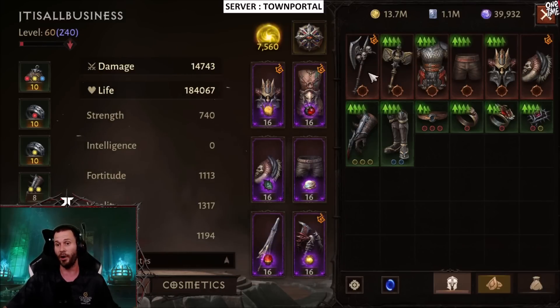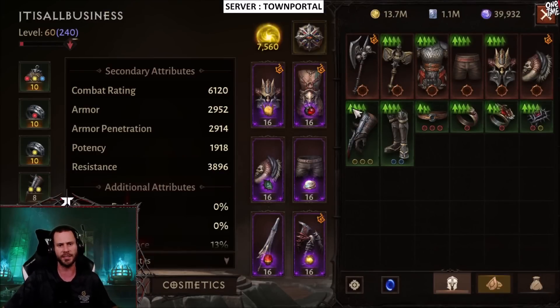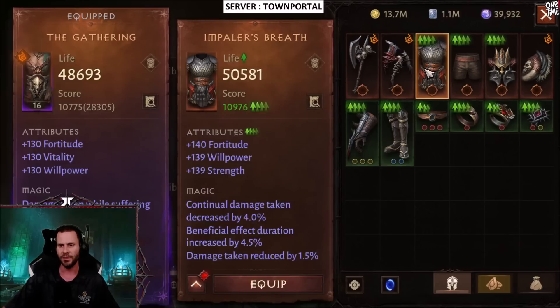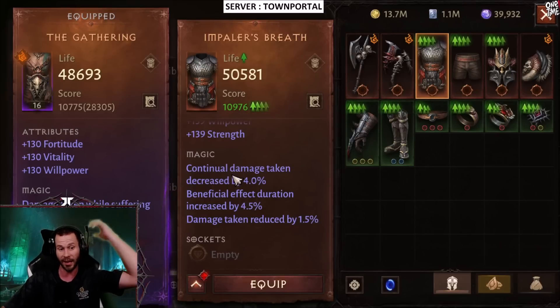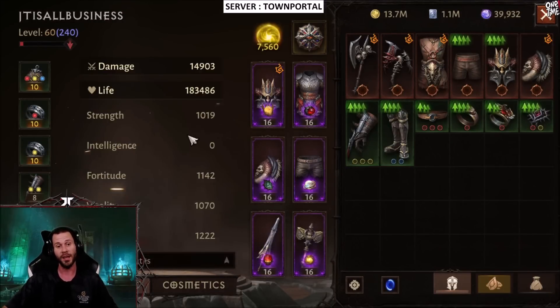My damage looks like it's going to go somewhere above 15,000, which is going to be nice. This razor grip is pretty beast — it is a 3/3 with pretty high attributes. Combat rating before equipping is 6120. After equipping the offhand we got about 61 combat rating out of it, not bad. Equipping the Impaler's Breath chest — a pretty solid 3/3 — only brought us up 20 combat rating, but it did bring up damage quite a bit to 14,903.